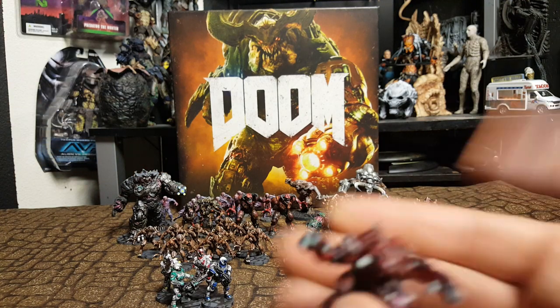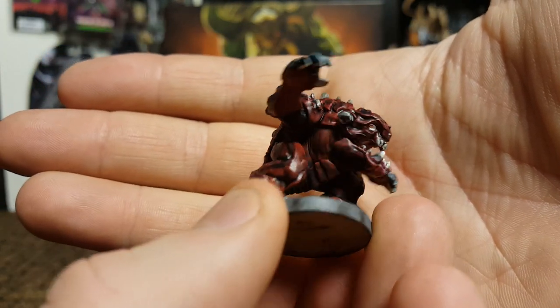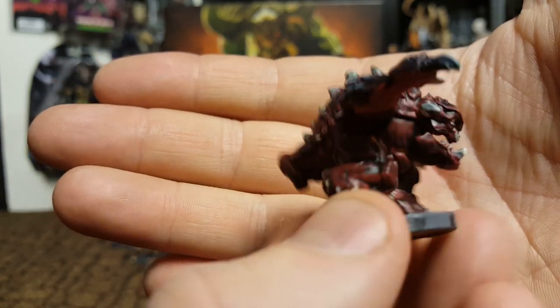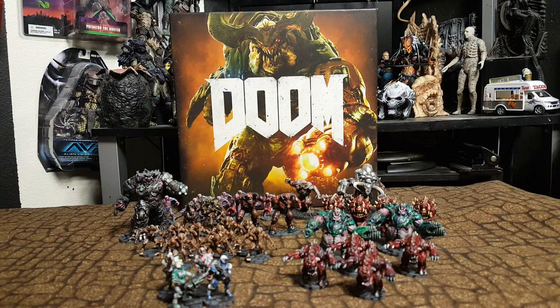Now we go to the pinkies — these little demons. These guys were the fastest to paint: just red, white, black wash, highlights. Got four of those guys right there. That was pretty fun.